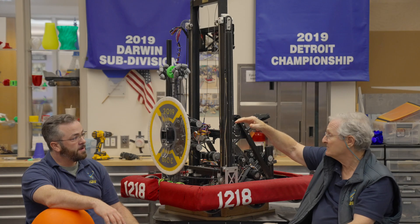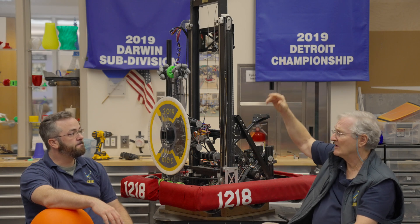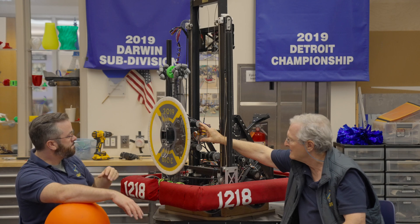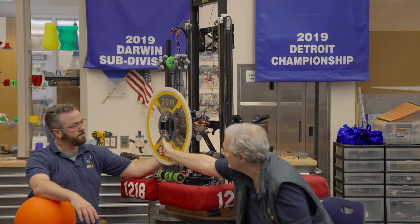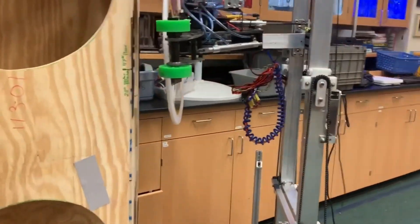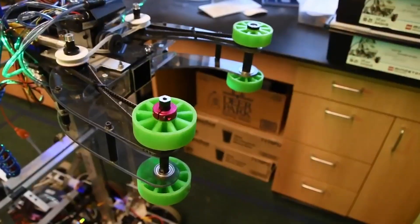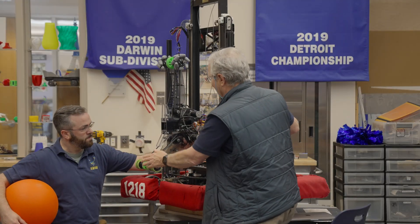Correct. And lift them up to three different levels on the rockets. Our robot this year used an elevator — that's this mechanism you can see here — that would take an arm mechanism up and down. The arm had some unique capabilities: it had a series of fangs that would allow it to grab and deploy the hatch cover. And then it also had a set of wheels that would suck up the ball and also deploy it, so it could pick that up using the same mechanism.